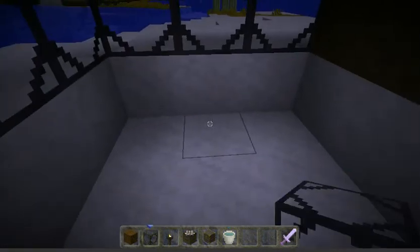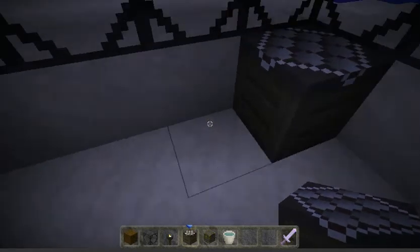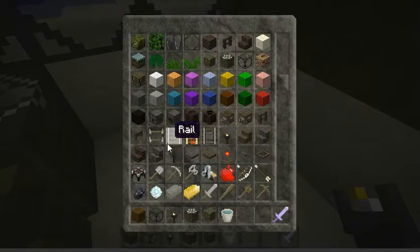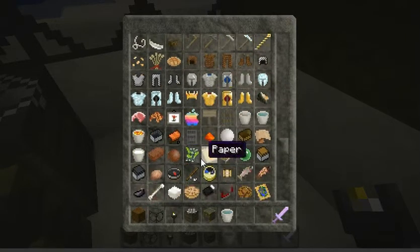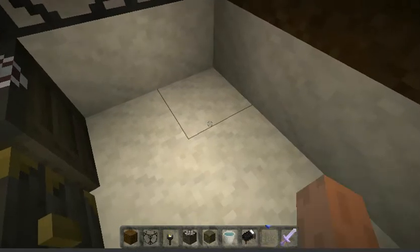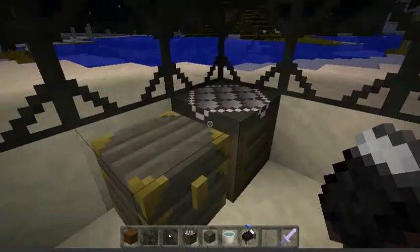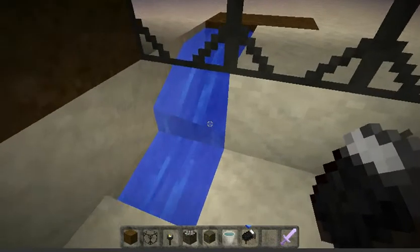Then I like to make it kind of homey, so I put a workbench, chest, torch, and over here I put a bed. So that way you can come over here and you'll have your bed, your workbench, chest, and torch to keep the light — because underwater it will be dark. So that's what it will look like.